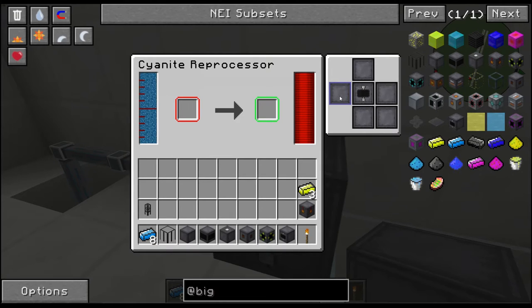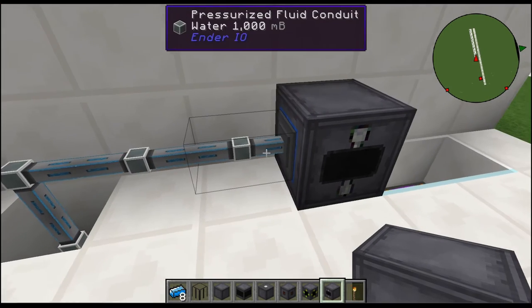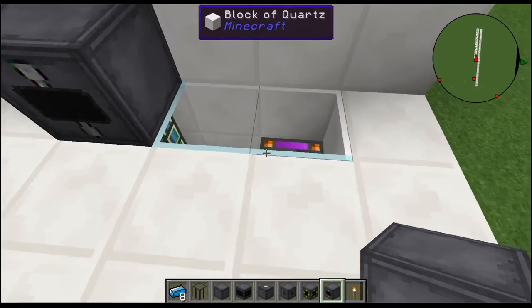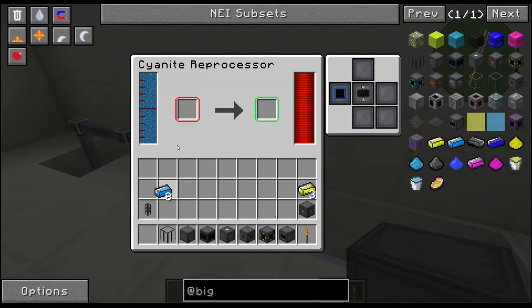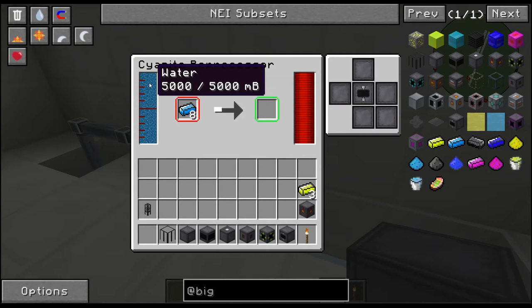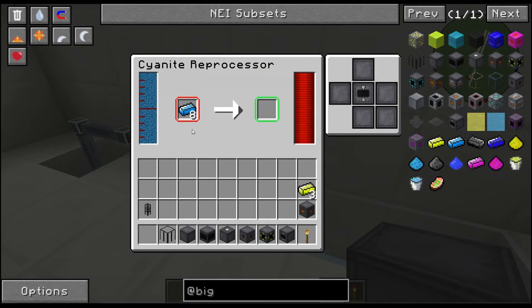If I turn that off it'll stop putting water in — I can show you that once we start processing. Red is for an input slot and green is for an output slot. If it has nothing configured on the side it will not do anything, and I'll show you that with the blue for water. Down below I do have power coming to it — it does take RF to power. Let's go ahead and put our cyanite ingots in and turn off the blues, so you'll see the water drop. Then the pressurized conduit fills this water up so quick — it's quite insane.